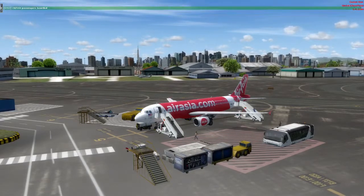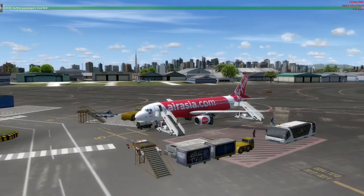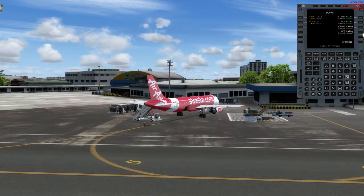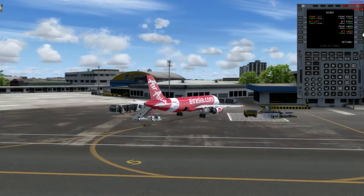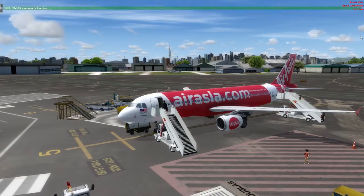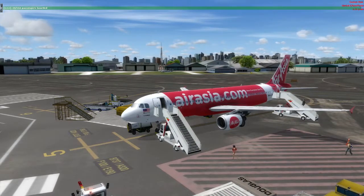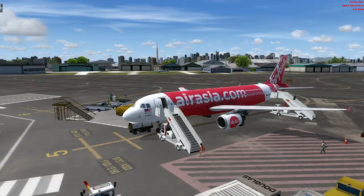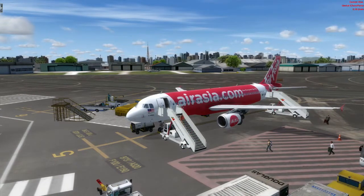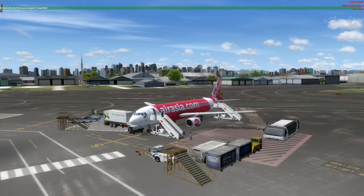The livery I'm using is the Air Asia livery — one of my favorites because maganda yung design niya. We are at Ramp 5 of Ninoy Aquino International Airport Terminal 4, or the domestic terminal. As you can see, we're now boarding passengers for Cebu. For the ground services, passengers and cargo, I'm using an add-on called Ground Services X by FSDT. For the scenery of NAIA, I use the one from Pacific Simulations.